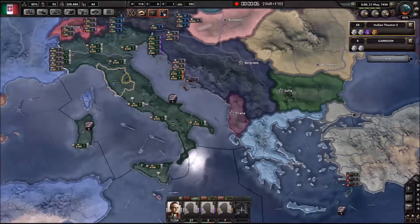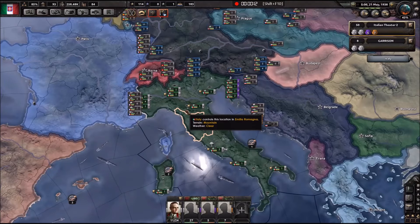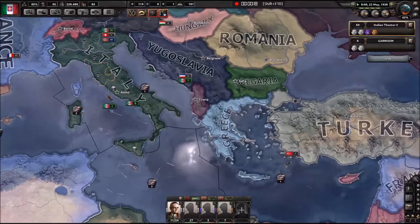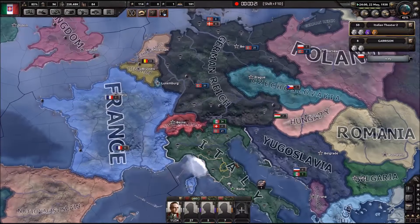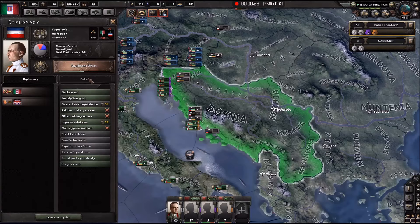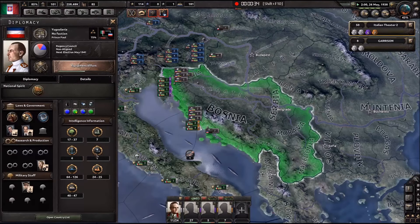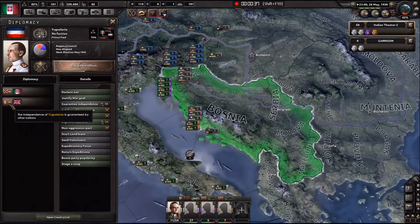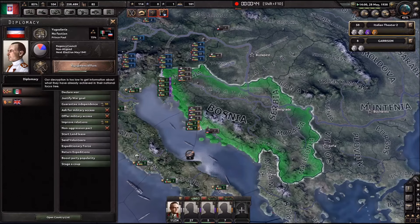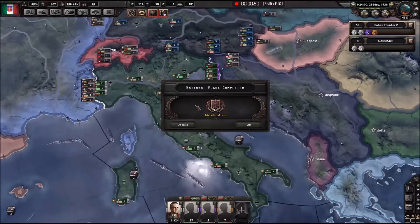Hello guys, welcome back to Marketing Productions and today we are playing more HOI4 - this is the Italy No Tanks and No Variants Challenge. We tried to take Yugoslavia but the UK had to be guaranteeing them, which was kind of bad. Nevertheless, we are going to try to do something. We basically just have to wait until the war actually starts, which could be up to two years still.